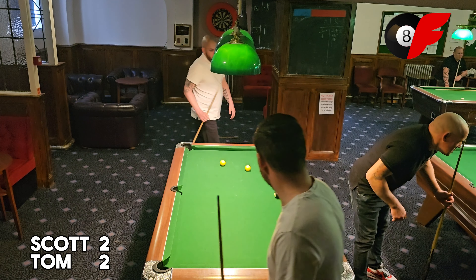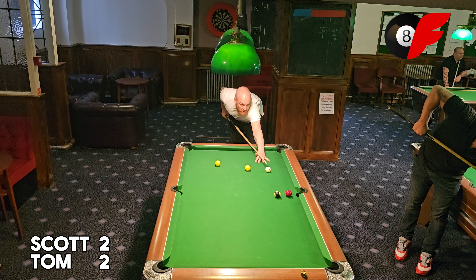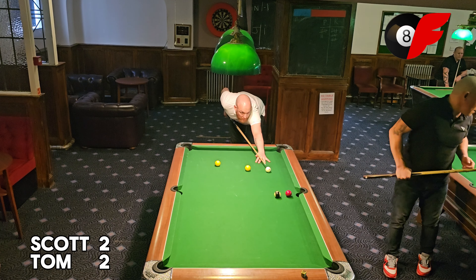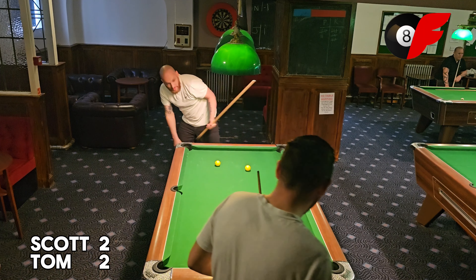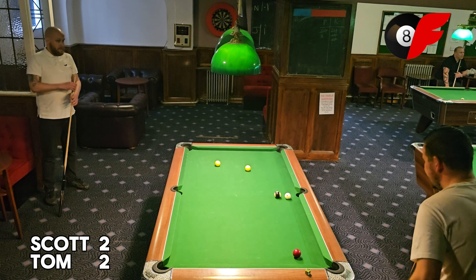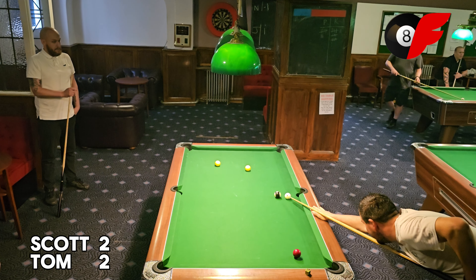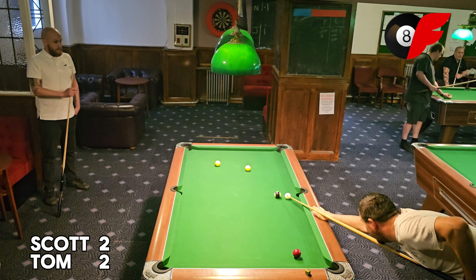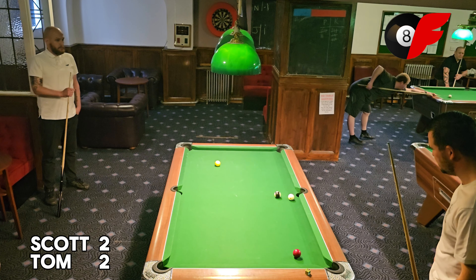Tom's left him an absolute peach — you can see that red into the middle pocket. But he's decided to go down the table. I'm wondering if he's thinking that black ball is a bit too close — it would have been a hard judgement call. Not left Tom with an easy shot, but he can still see that yellow just above. He puts it into the top left brilliantly.